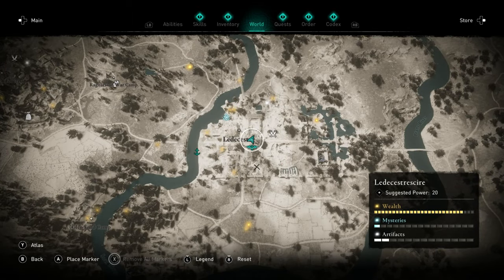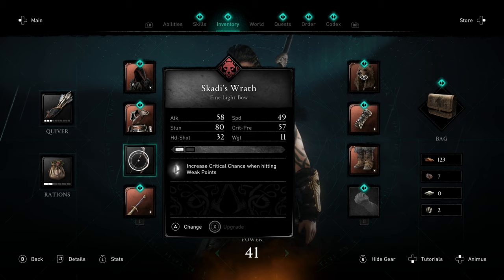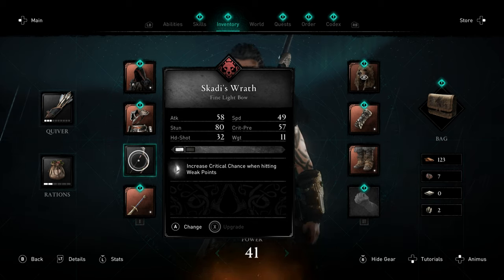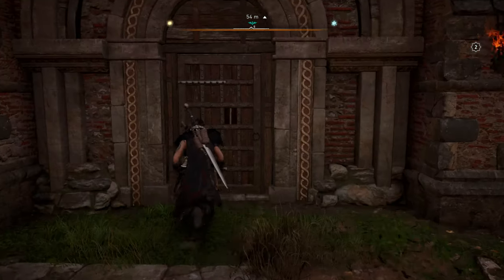You're right in front of the church area here. This bow is called Scotty's Wrath — it gives increased critical chance when hitting weak points. This is the first light bow I found, so I'm not sure if you can get it anywhere earlier. You're gonna head into this unfinished church right here.